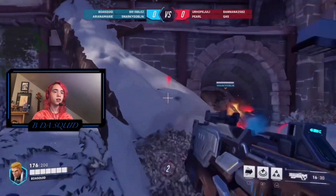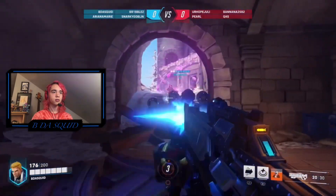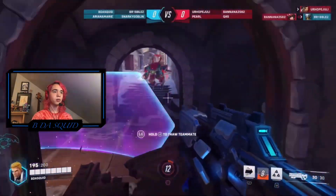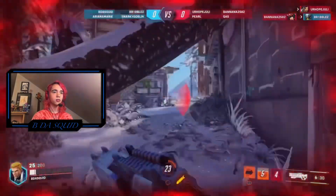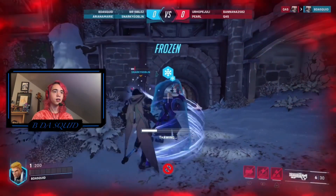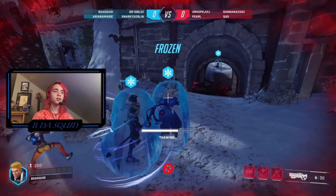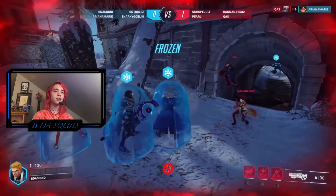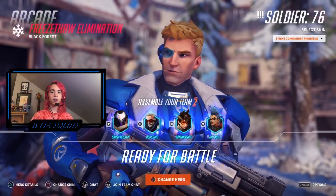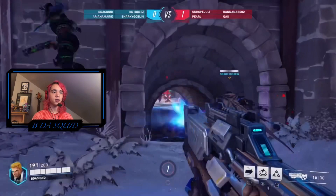I believe the enemies spawn on the other side over there. I'm not doing too good on my aim — oh, we're getting attacked from behind. I'm going to try and get that D.Va — but I guess not. Looks like our last teammate, our Tracer, is just over there. Another thing that's good in this mode is tanks, because they have more health and are able to thaw people without dying themselves.